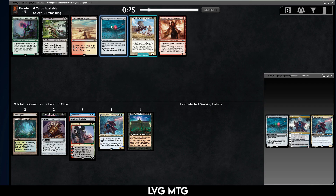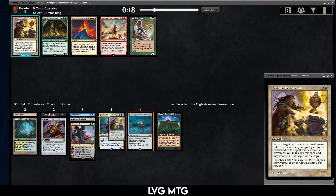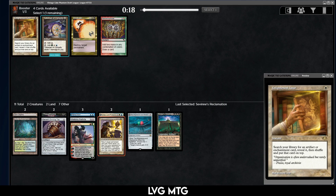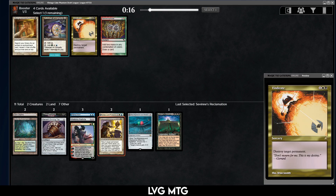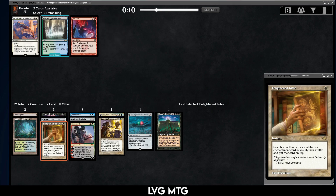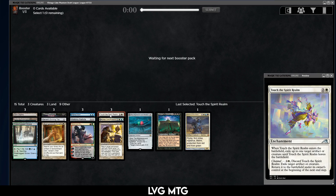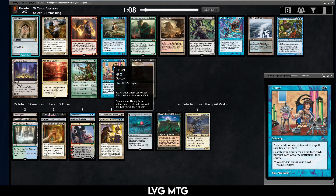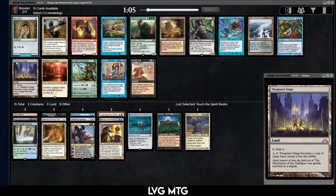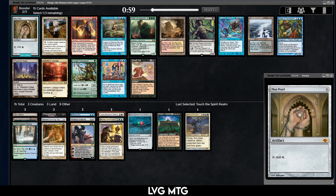None of these cards really excite me. Sevinne's Reclamation is the most likely one. Enlightened Tutor, Metamorphose, Vindicate, Talisman — I think I take the Tutor to find Top. Then neither the Candelabra nor the Retrofitter came back — not too surprising. We get to pick up a Mox. There's also a Tinker and the Thespian's Stage. I think I'm just going to take the raw power in the Mox — maybe that's wrong.